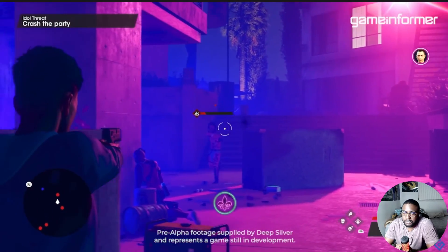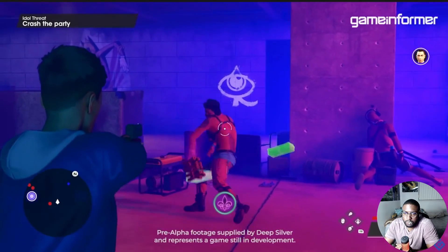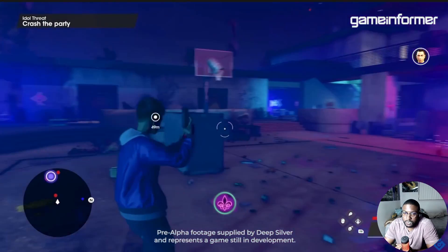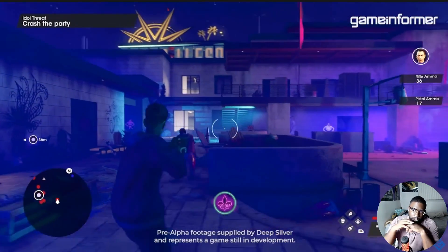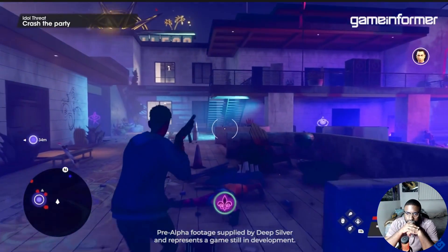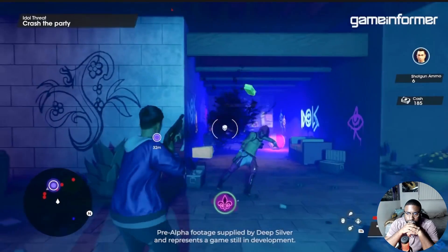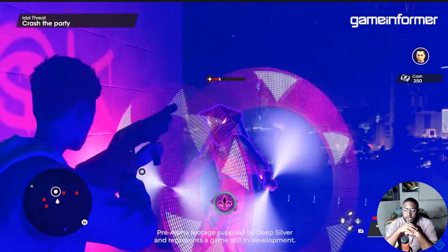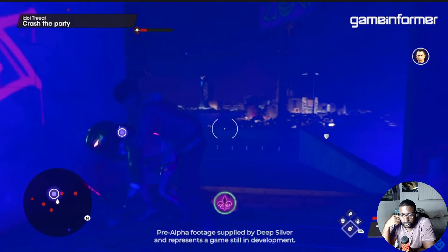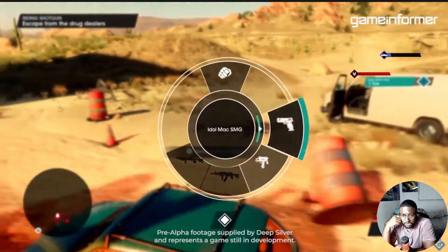Even the explosions look the same. What you're seeing is some of these takedowns. That flare at the bottom center of the screen is your meter for that — as you take down more enemies it fills up, and it gives you an option to take out enemies in a special way. That's pretty much it.